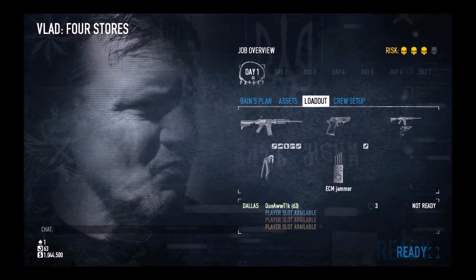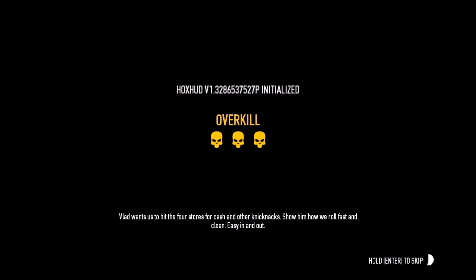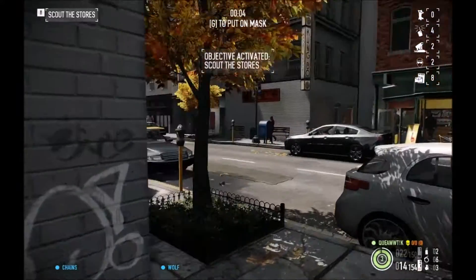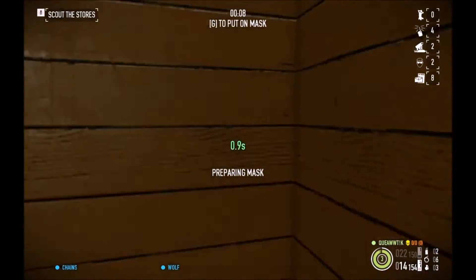Hello everybody. Here's a quick video on how to make money very easily on Payday 4-score Overkill mode. You can be extremely low level as long as you have an ECM. There are other ways to make money, but this is extremely fast. As you can see, it's about 3 minutes worth of work and you get about $65,000.